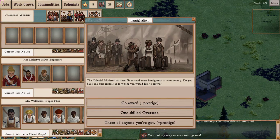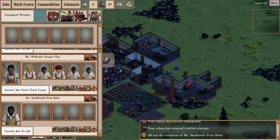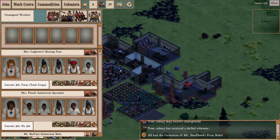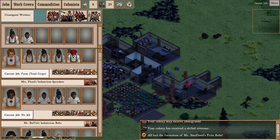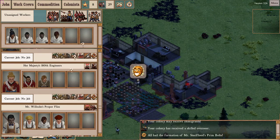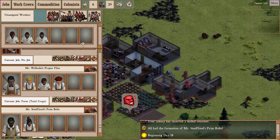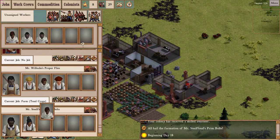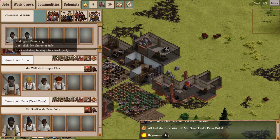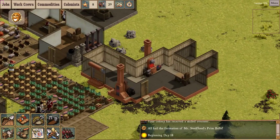I'm going to take an overseer - we've got plenty of workers but not enough overseers. Mr. Steelflood, you are exactly what we needed. I'm going to skim a worker off here, and here, and here - actually two out of here. The arsenal is complete - I'd like to make a gun!